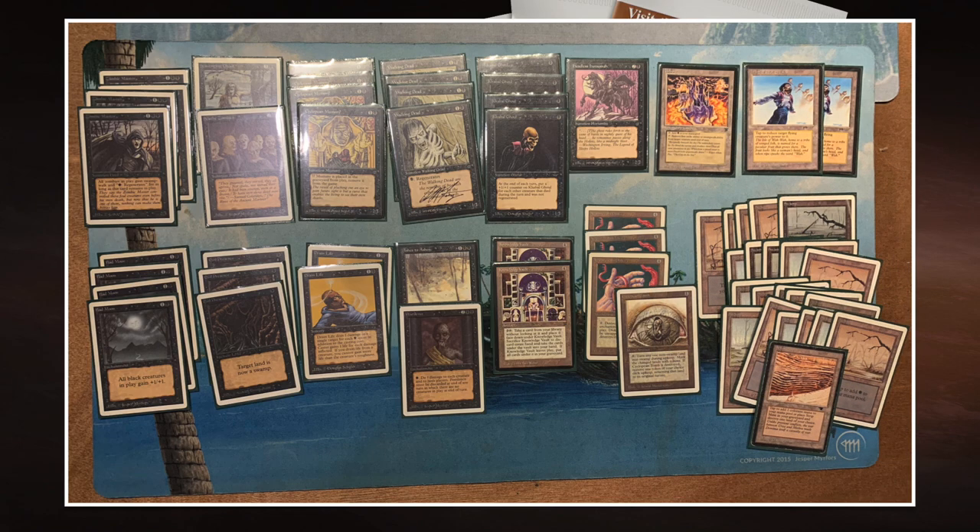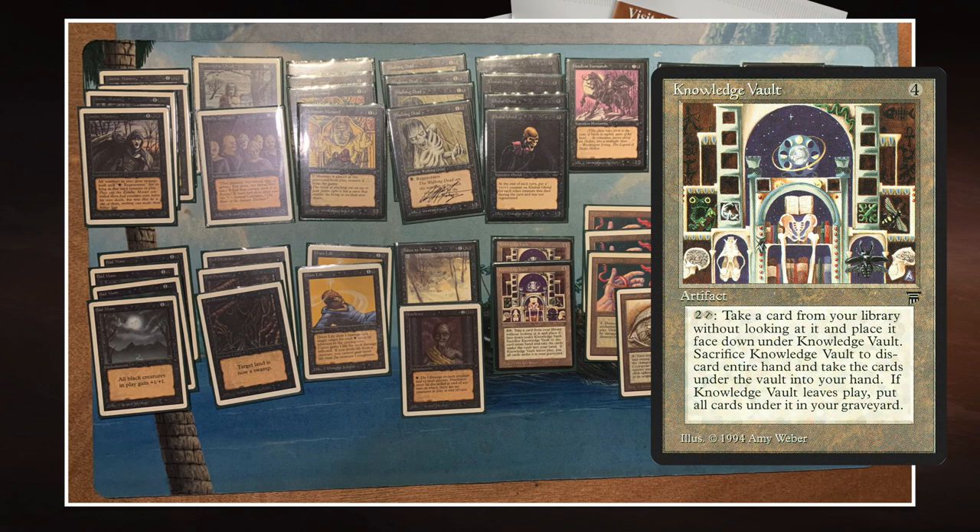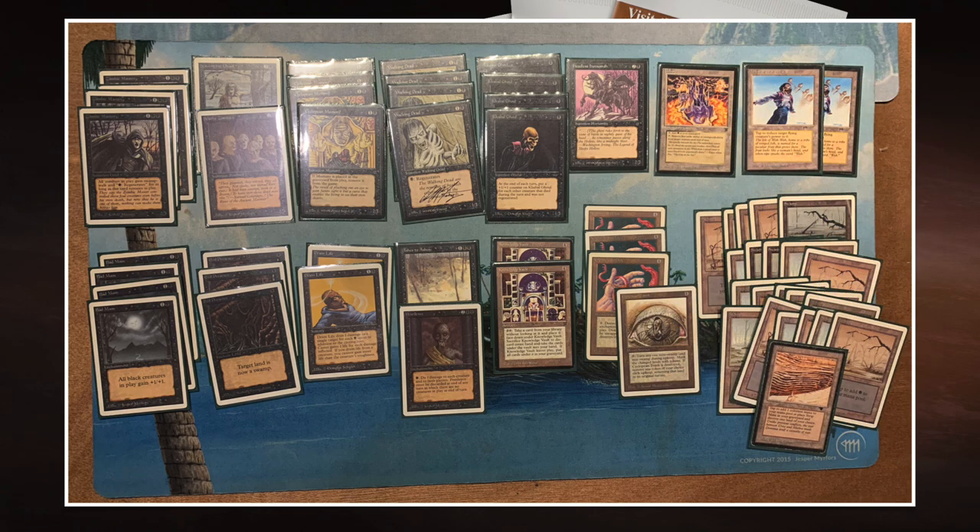We also have Knowledge Vault in this deck - four to cast, two and tap, and it takes a card from the top of your library and puts it under Knowledge Vault in exile. At any time in the game you can sacrifice Knowledge Vault, discard your hand, and take all the exiled cards into your hand. You don't have to tap it to sack it, so you can do it whenever. In my opinion it's a card that's a little bit underestimated. The art is beautiful. More people should play it.